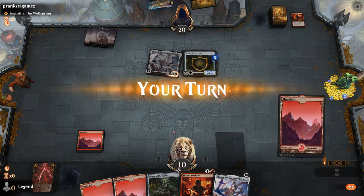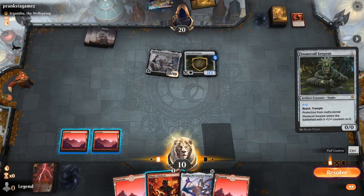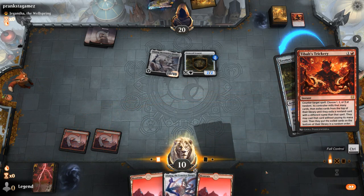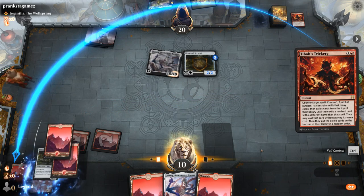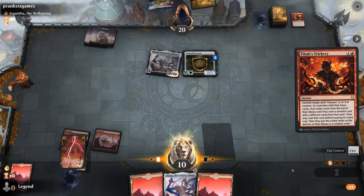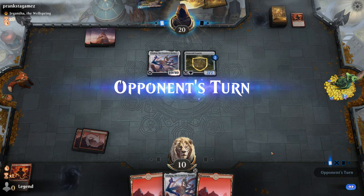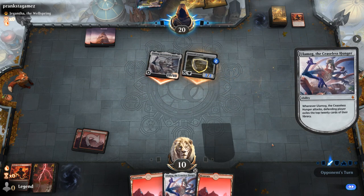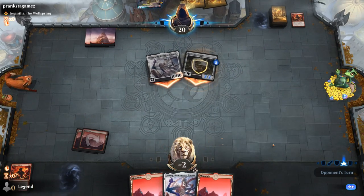They're gonna play a 2/2 Stonecoil — let's go for it. Oh no, we milled Ulamog. That's unfortunate. There's the disadvantage to waiting — that's game. Sadly drew one of the Ulamogs. On to the next one.